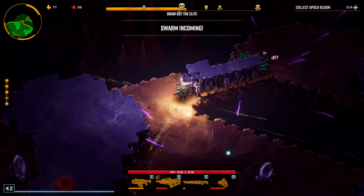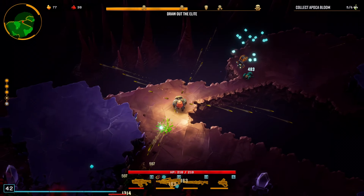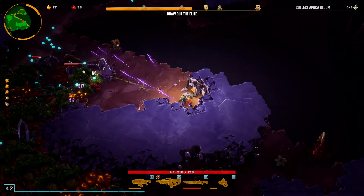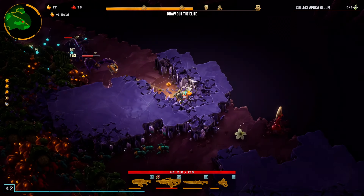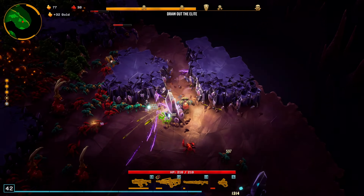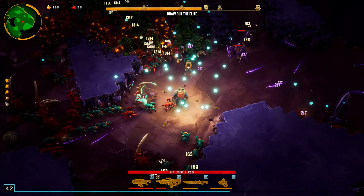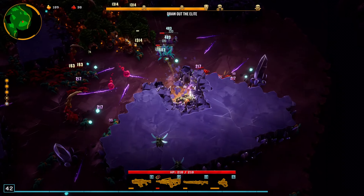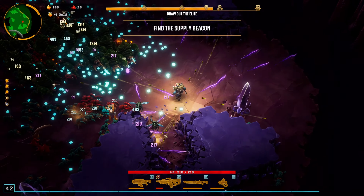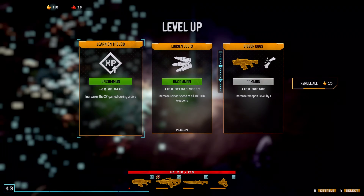Swarm heading my way — let me open up the path for these guys, I want more XP over here. Look at how fast the Spinecrawler is dying — they're usually so tanky, but they're just dying so fast. Stop messing with them, go continue mining, get that XP.